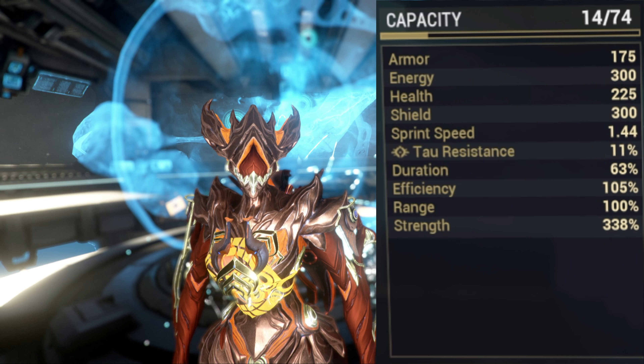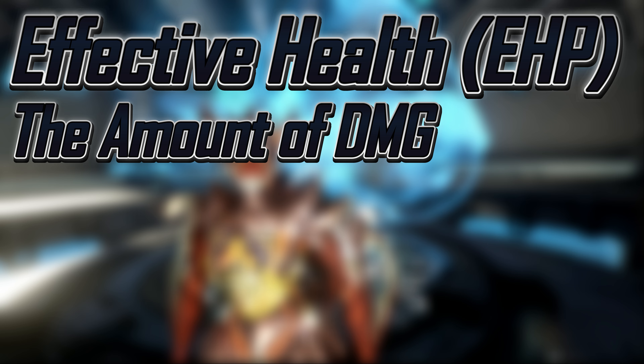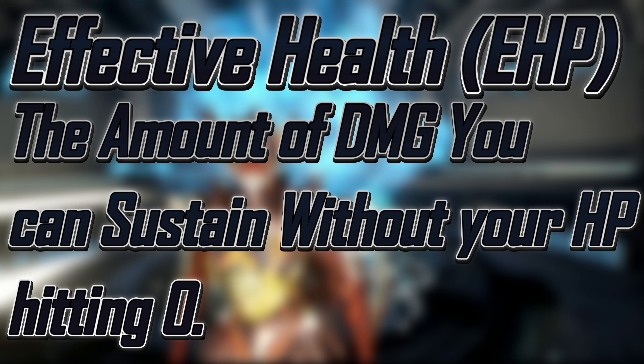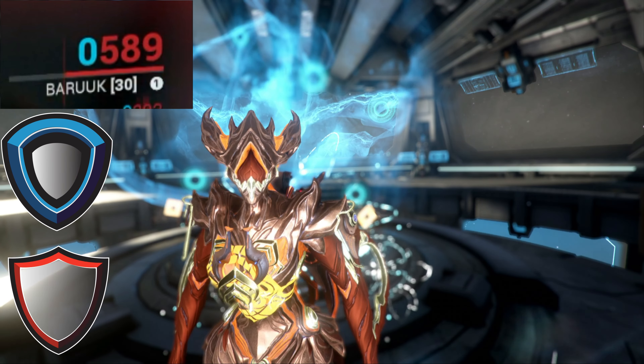We won't actually start with any of the stats displayed in-game. Instead, we'll talk about this nebulous but extremely useful concept of effective health, which simply put is the amount of damage you must sustain for your health to hit zero. And don't worry, we will keep coming back to this. Now, I'm sure you are all familiar with health, shields, and armor.